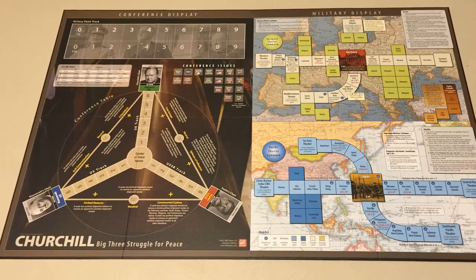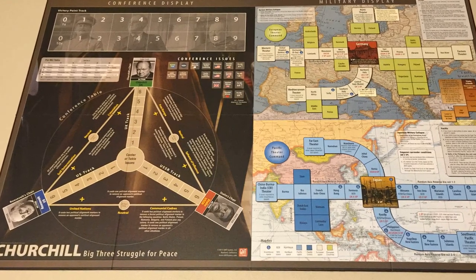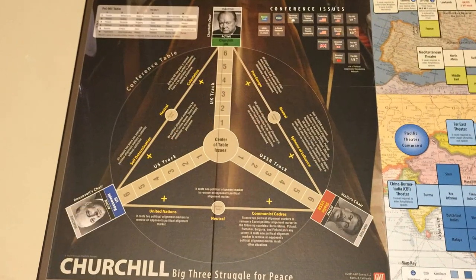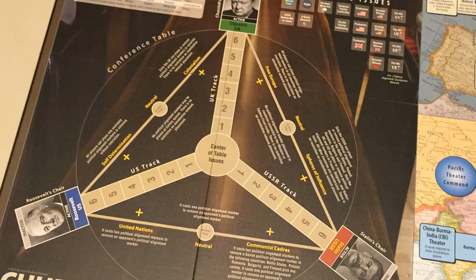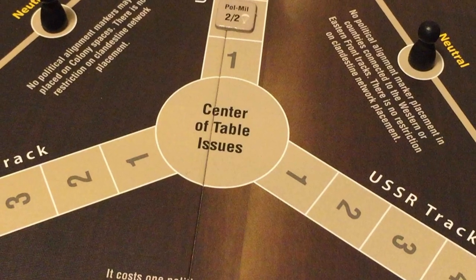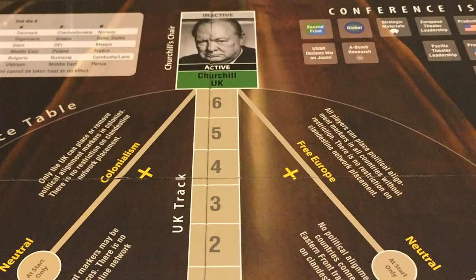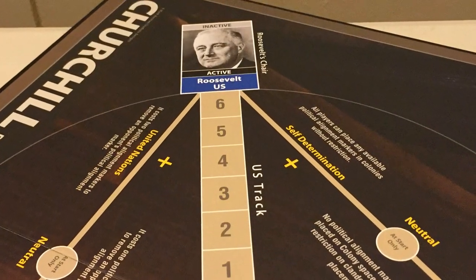The game includes one 22-inch by 34-inch mounted map board. The map board is divided into two major displays. The conference display is where most of the interaction between the players will take place. It is represented by a circular conference table similar to the ones used in the actual allied conferences. In the middle of the display is the center of the table space, or zero space. Radiating from the center are tracks for each of the sides with their respective leader chairs at the end of the tracks.